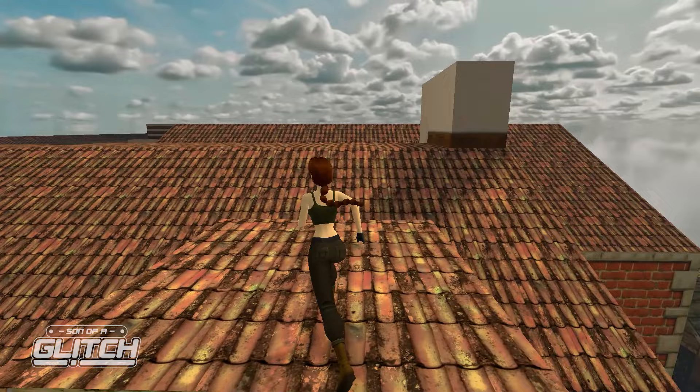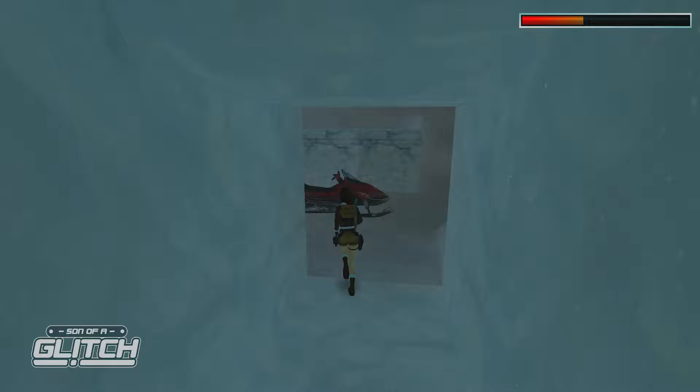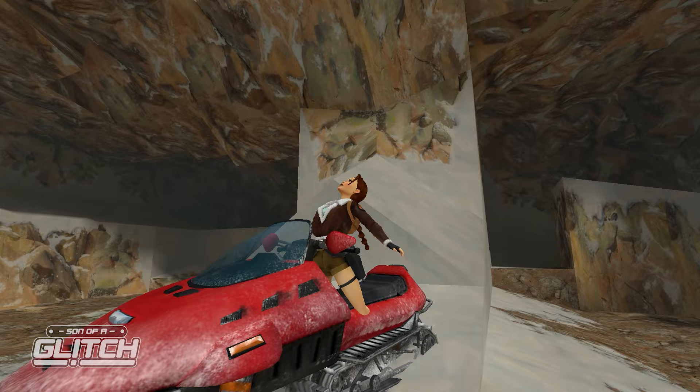One of the newest additions to the sequel was the ability to drive a Skidoo around the Tibetan foothills. There's also a really amusing glitch you can pull off if you try to get on the Skidoo while Lara is in her pushed-around hurt frames. With the right timing, you can get Lara to drive the Skidoo in a very unusual pose, which she'll stay in for the duration of the ride. They can range from fairly tame looking to whatever this pose is — kinda looks like Lara's being exorcised from glitchy demons.